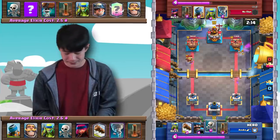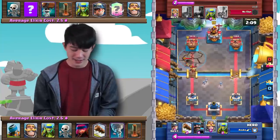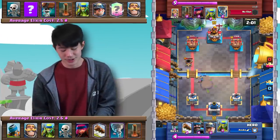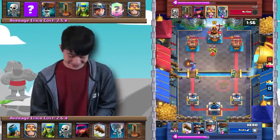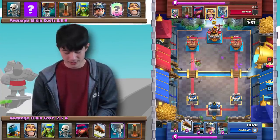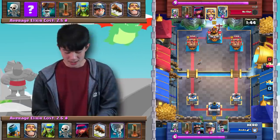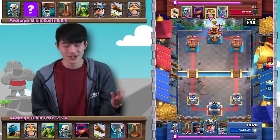Aaron goes in with a Mortar, but that gets very easily distracted by Skeletons. Earthquake damages down more than half HP of each. At this point, there's really not too much purpose in playing Mortars on offense, and Aaron just begins spell cycling immediately. Spear Goblins down distract the opponent's Spear Goblins and force out a Log response. Aaron plays an Earthquake just to get even more chip damage onto the tower. The opponent can't build up a big push, so there's really no way for him to punish that.